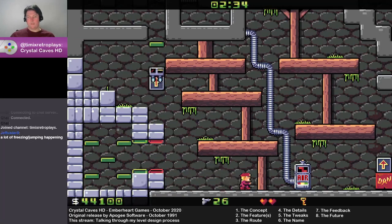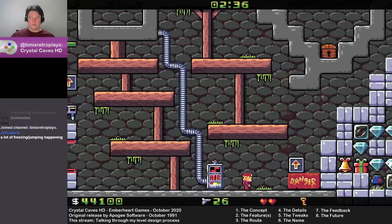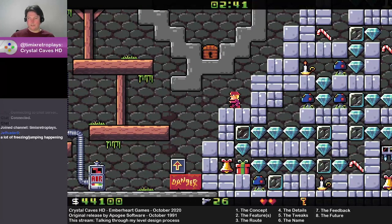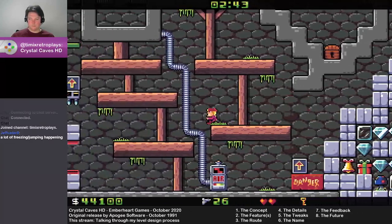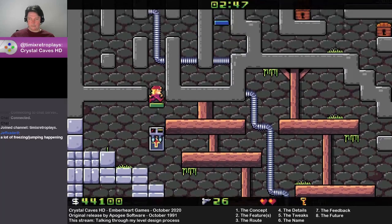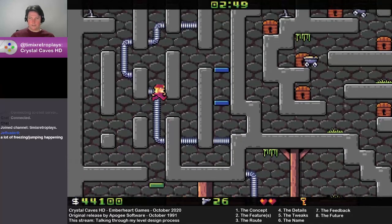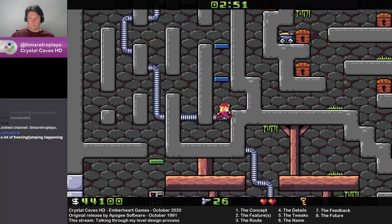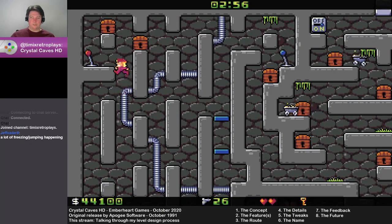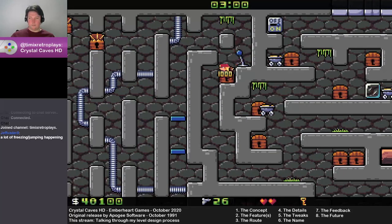There's plenty of ammo once you've actually gotten in there to do everything. I've got 26 bits of ammo and there's not 26 blocks left to do. So jumping back through here — this is the second run through the level. The timer's currently at about 3 minutes, though you wouldn't have taken this long to get to this point.